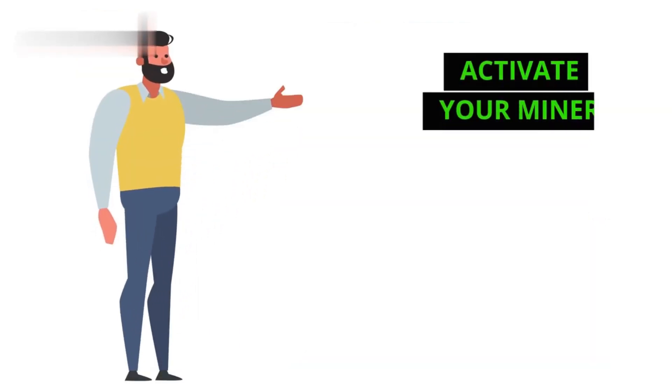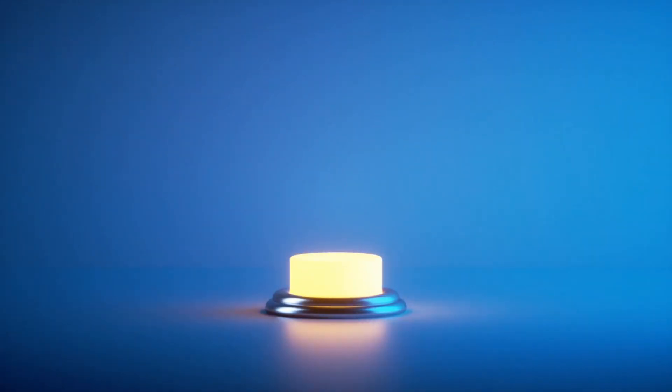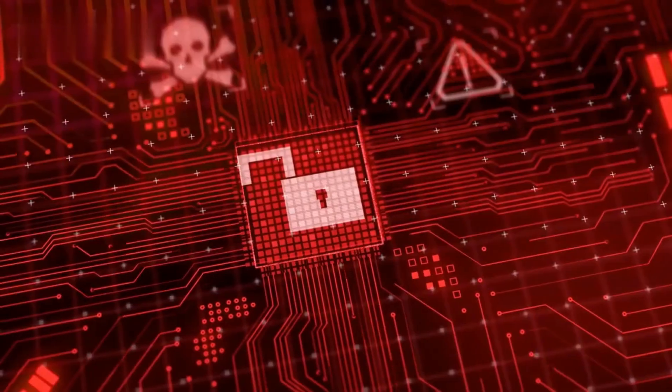Step 1: Activate your miner. First things first, head over to Stormgain's website and sign up for an account if you haven't already. Once you're logged in, navigate to the miner section. Here you'll find a big green activate button. Click that to unlock your initial mining power.